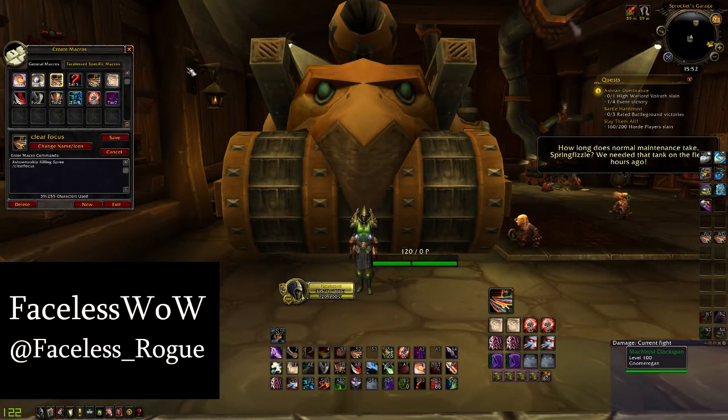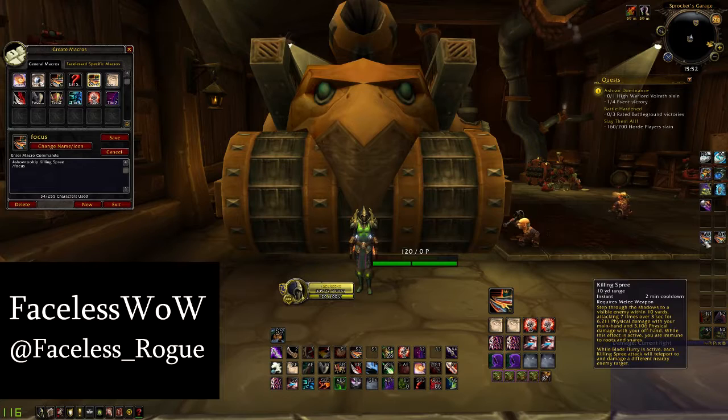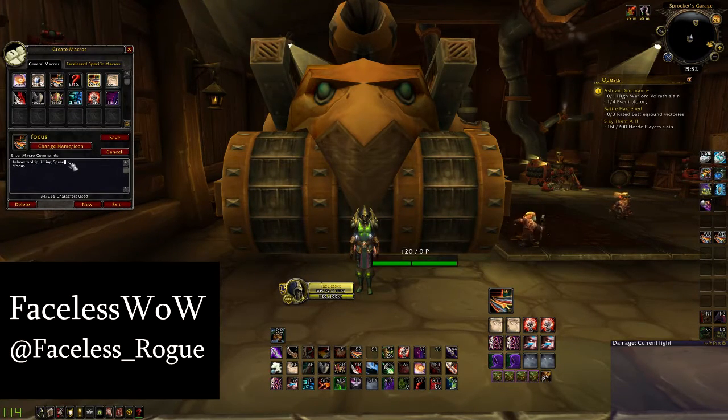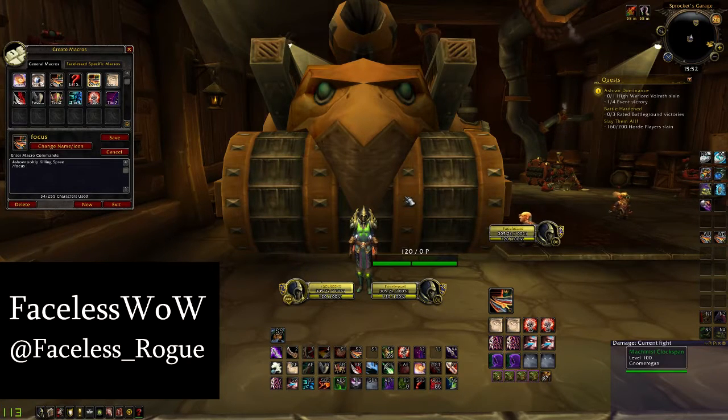So if we just get straight into it by opening up my macro menu, I'll start off with my clear focus and focus macros. I play combat a lot more than any of the specs, so I have the show tooltip for killing spree, so it'll show a little timer. As you can see, for setting the focus it's just show tooltip, killing spree — that gives my killing spree tooltip — and then just slash focus. My keybind is scroll wheel up, so I'll just use my scroll wheel up to set my focus.